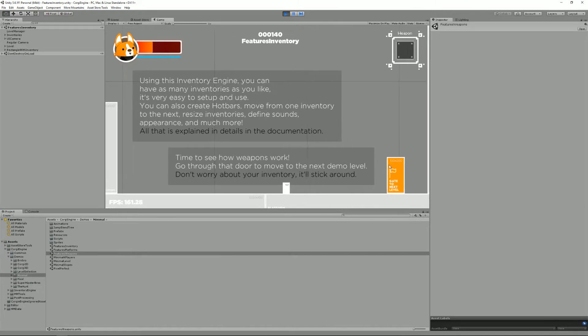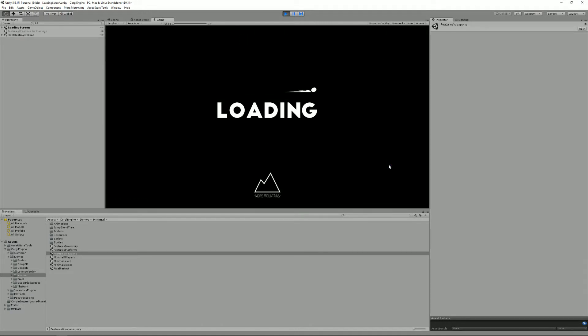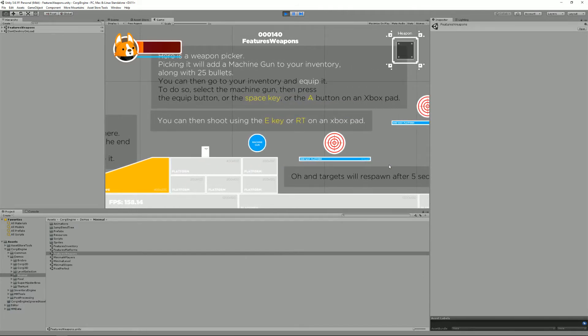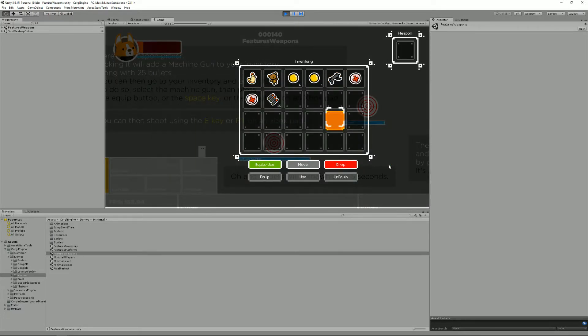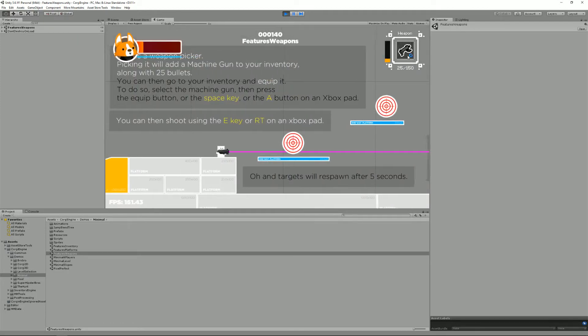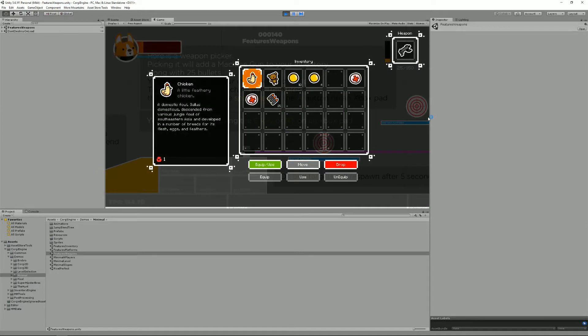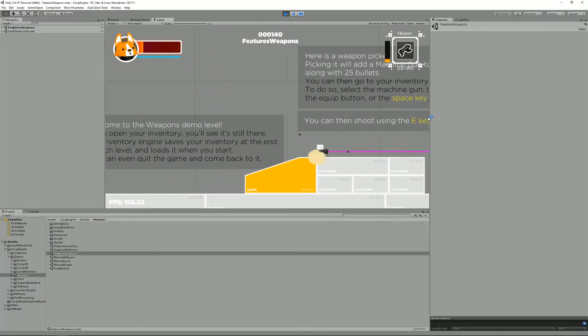The Inventory Engine lets you collect items, some of which are usable. Moving to the next level focused on weapons, you'll see it also allows you to equip weapons. Here in front of me is a machine gun — if I collect it, it appears inside my inventory along with some bullets. I can equip it and it appears inside my permanent weapon inventory. You can also see that going from one level to the other, I still have my chicken, teddy bear, and coins.